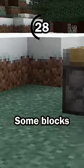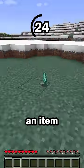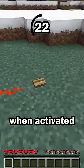This block can be powered by redstone. Some blocks will do something when powered by redstone, like how a dropper will drop an item, and this block will also do something when activated.